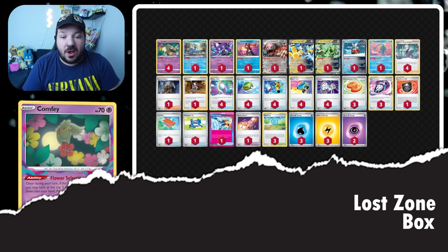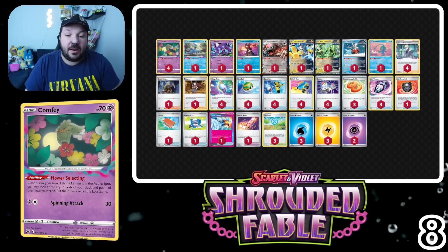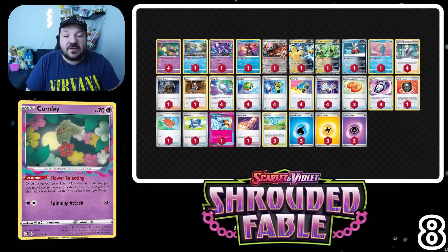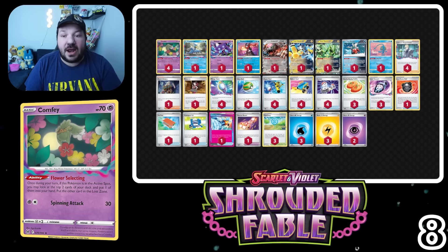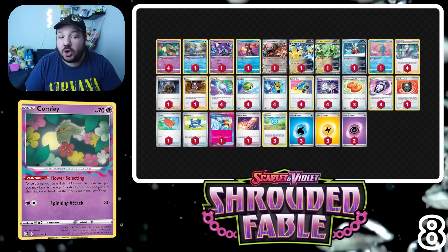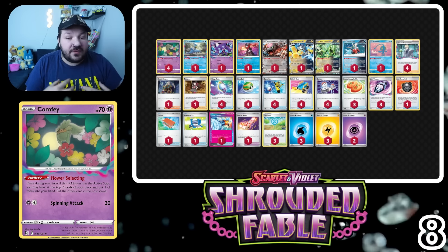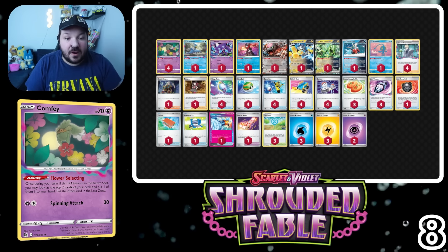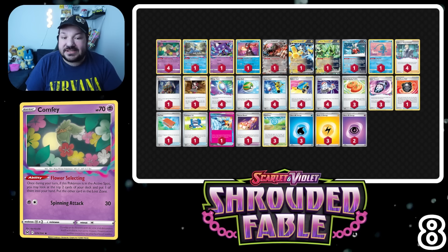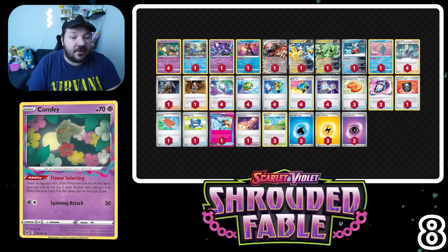Hanging in there at number 8 is Lost Zone Box. Lost Zone Box is going from one of the best decks in the Twilight Masquerade format all the way down toward the bottom of our top 10. I think there are about 20–25 or so viable decks in this format, so number 8 is nothing to scoff at. Our strategy isn't really changing — we're still using Comfey, Colress's Experiment, Lost Vacuum, and the core of that IC winning list: rip cards into the Lost Zone, attack with four at Cramorant, accelerate energies at seven with Mirage Gate, and snipe with Sableye.